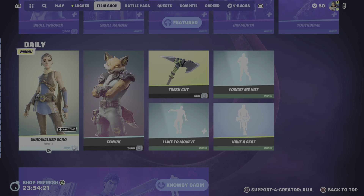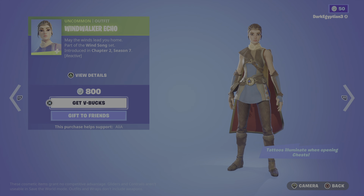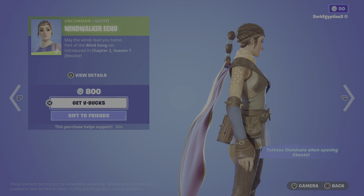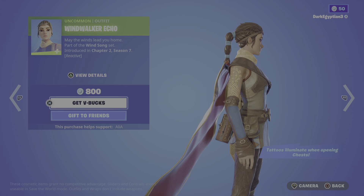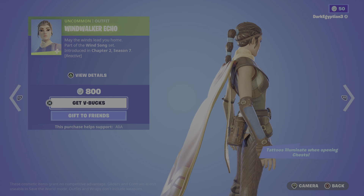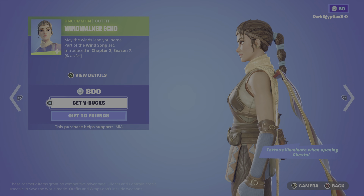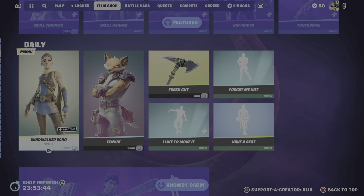Moving on to the return of the daily store, we have the return of the Unreal Wind Waker Echo. This skin is reactive — if you remember, this was a collaboration between Fortnite and Unreal Engine for the Unreal Engine 5 collaboration trailer. 'May the winds lead you home.' Part of the Wingsong set, first introduced in Chapter 2 Season 7. She's reactive, with tattoos that illuminate when opening chests — very very cool. She doesn't have a back bling or anything like that, so you'll have to make your own locker bundle for her.